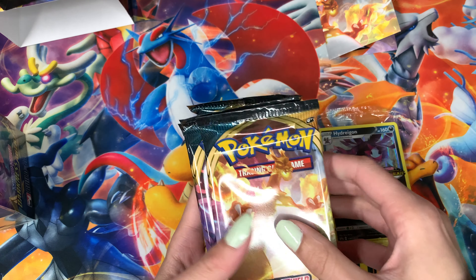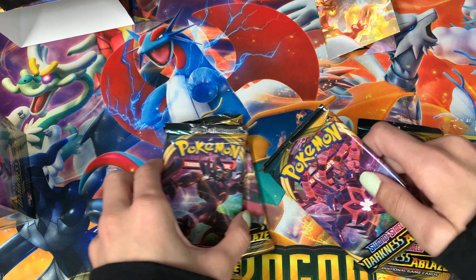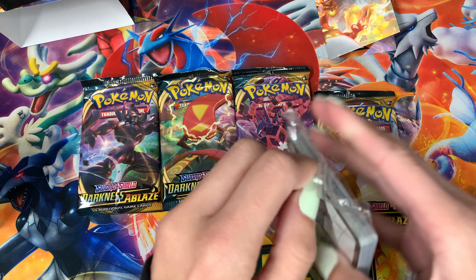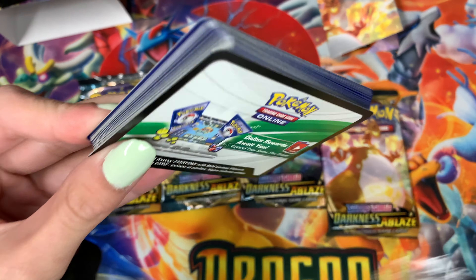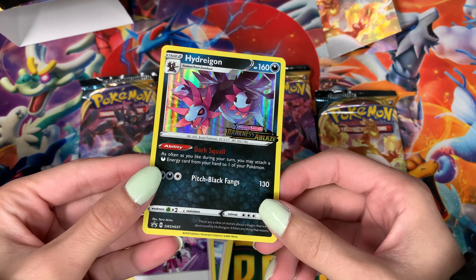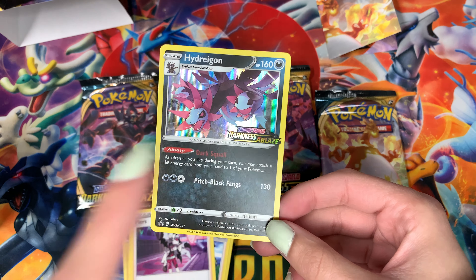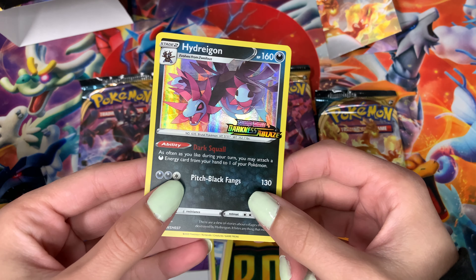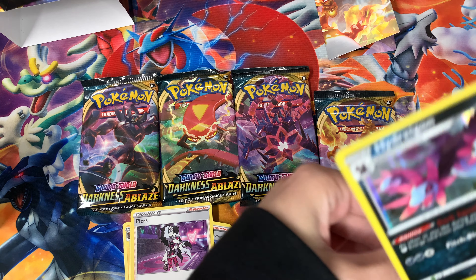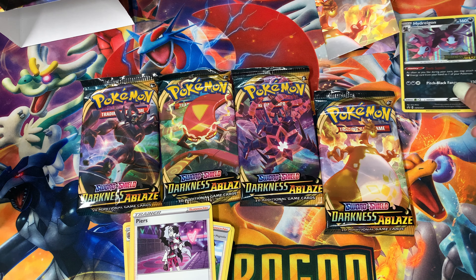Then you have the deck and the four booster packs. We got a Charizard art and then three others — one of each pack art, that's cool. I think we're gonna open up the deck first since I've never opened a Build and Battle kit before. That is our promo — I'm gonna sleeve that up quick. That is so cool, I love the highlights on the holo. Even the Darkness Ablaze text down there shines, and it actually says 'Darkness Ablaze' up in the corner so you can remember which set you got it from.